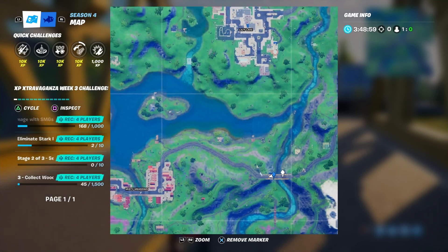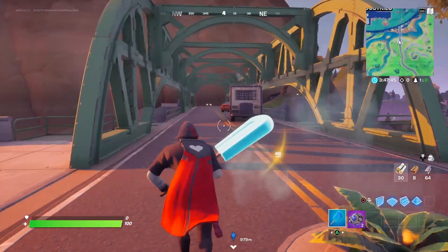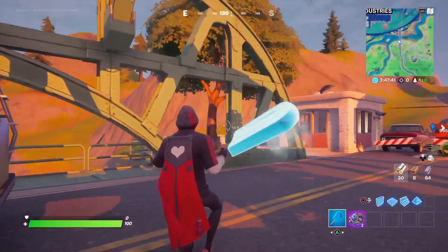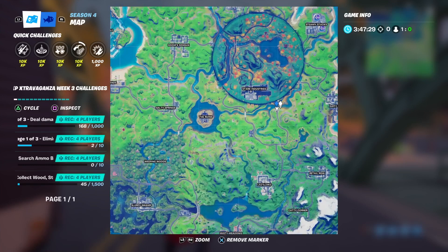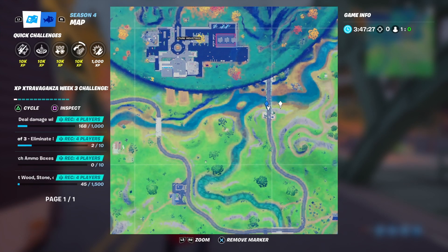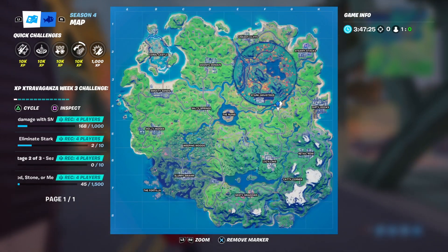The fifth and final bridge is also by Stark Industries, on the opposite side. It's gray or teal — it's a colored bridge either way. It's right here on the other side of Stark Industries. This one also goes nowhere — it goes right into the Stark Industries rock.